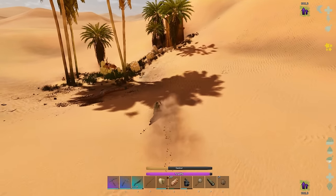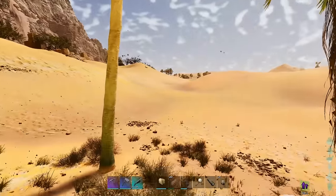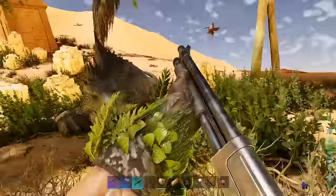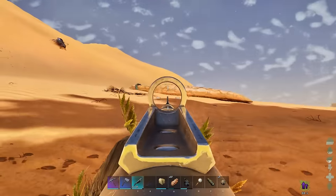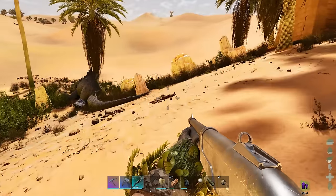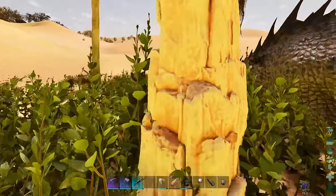My torpor is nearly filled up, so when I get to this oasis and get this salt it will knock out my Phaselosuchous - and there we go, the torpor bar is filled up and we've finally knocked it out. That's the hard part done. If you needed any more salt there are a few more oases south that you can go to. Now go around and kill any creatures because you need to protect it.